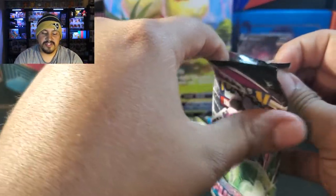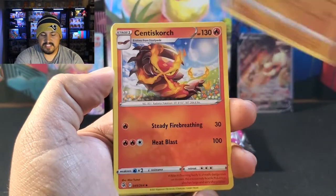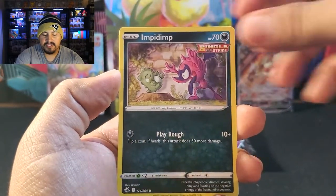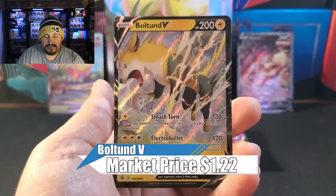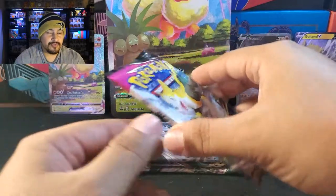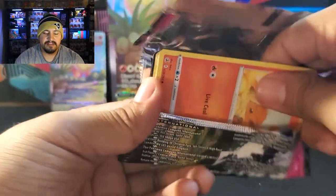Maybe we can pull the Mew VMAX or a V alternate art. I think this set also has the Gengar and the Espeon. Starting with a Steel Energy. We have Stantler, Gliscor, Sandshrew — I like these little clay Pokemon art on the cards — Kufant, Impidimp, Snom, Onyx. Reverse is also an Onyx making a double appearance. And our rare is a Bolton V! I actually really like this artwork. We got one hit on the board. I'm looking for at least two Ultras — that would be really awesome out of six packs.